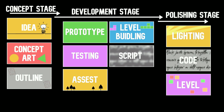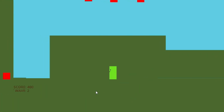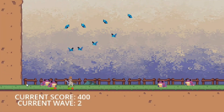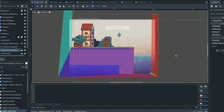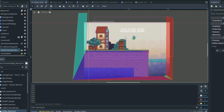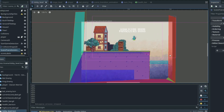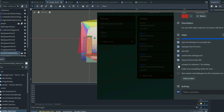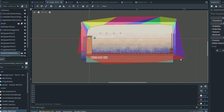Lastly in the development stage we have game code implementation. This is where we turn our prototype into our completed game by implementing all of the smaller game features, our sounds, and anything else our game may need. Remember the same principles covered in the prototype stage are important here. Also make sure you are making use of your organization system or task board that we created back in the concept stage, as it will make developing your game so much easier and less confusing.